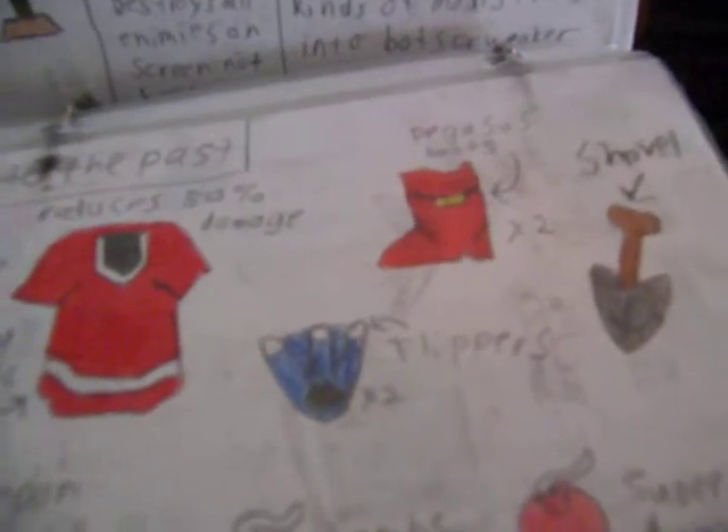Then we got the Pegasus Boots, which make you go really fast — fast as wind. That's kind of obvious, hence Pegasus. The shovel's for digging. Flippers are for swimming, because you can't go in the water without dying — you'll drown. It's a sad thing that Link can't swim. And then bombs and super bomb.